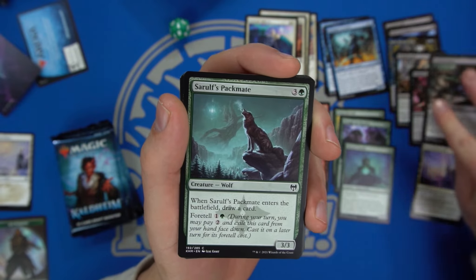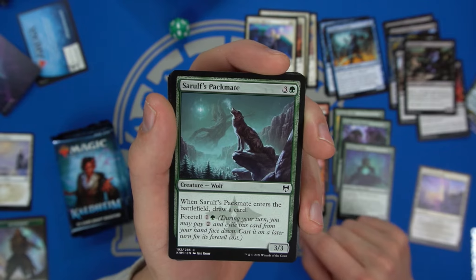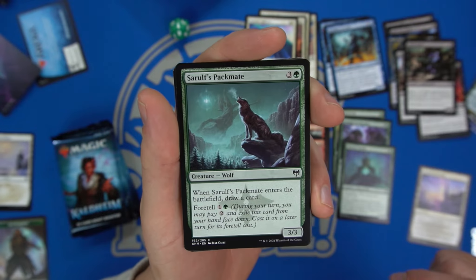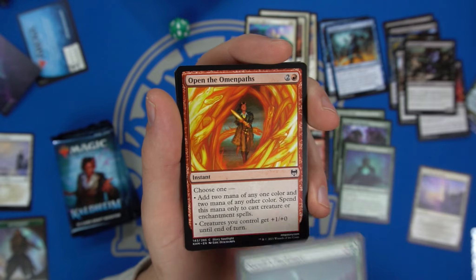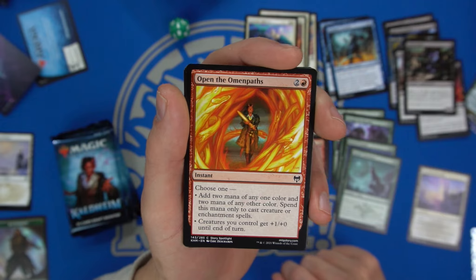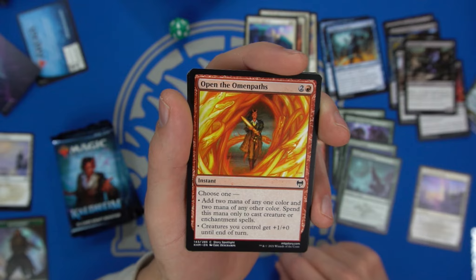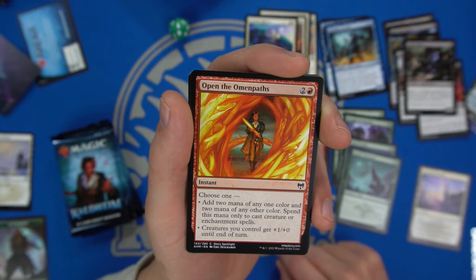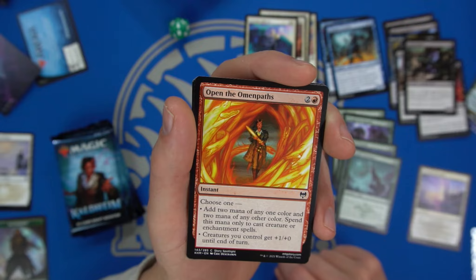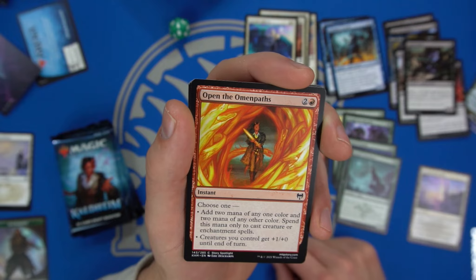The Dusk Wielder is an Elf Berserker — I actually like this card. Then Seraph's Packmate — a three-three for three that draws a card on entering the battlefield, pretty solid. Open the Omen Paths — choose one: add two mana of any one color and two mana of any other color, but you can only spend this mana to cast creature or enchantment spells.